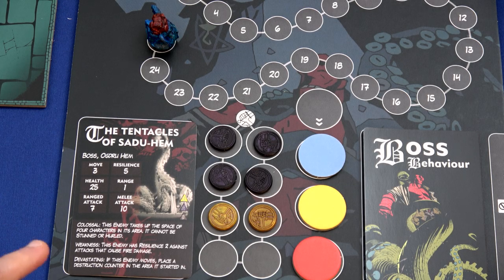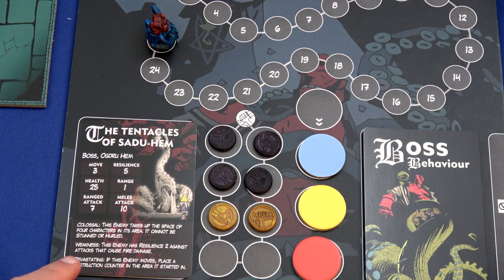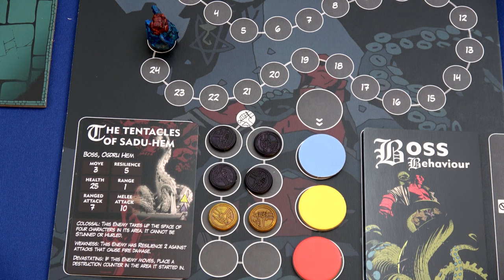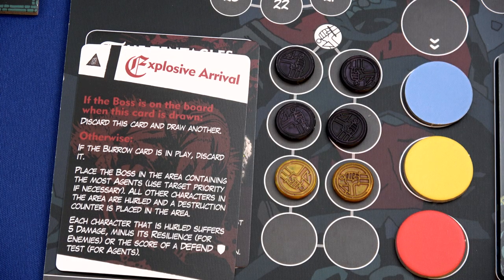The Tentacles of Sadhu Hem - they have 25 health, range of one, resilience of five, range attack of seven, melee attack of ten. This enemy takes up four characters' spaces, each space can hold a total of six, so only two agents can be in the same space. It cannot be stunned or hurled. This enemy has a resilience of only two against attacks that cause fire damage - so it does not like fire damage. Devastation: if this enemy moves, place a destruction counter in the area it started in. Explosive Arrival: place the boss in the area containing the most agents - that's where they all are. I put them all in the same spot - why would I do that?